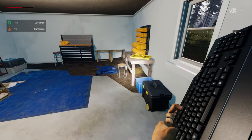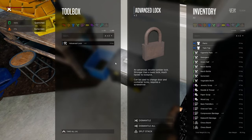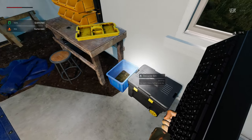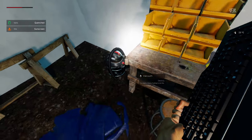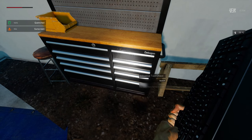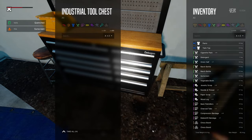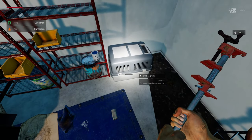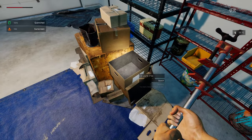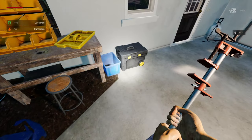A pesticide sprayer, toolbox — probably advanced lock. A toolbox shelf — oh there are two. An industrial tool chest, a bar clamp — taking hold. This might be a better weapon than the keyboard. This is all for destroying, I can't pick up any actual tools.